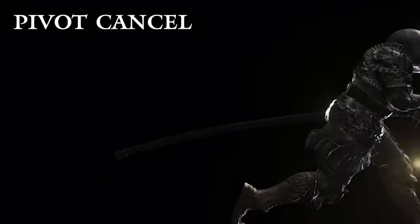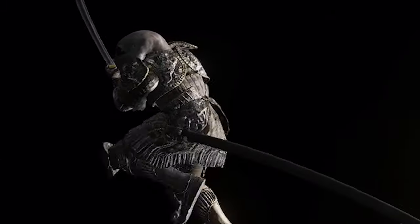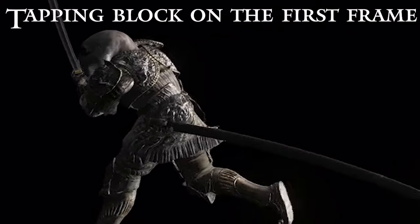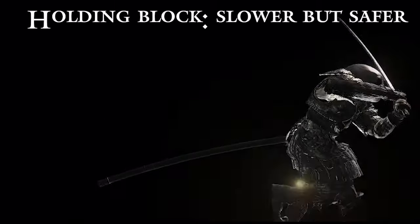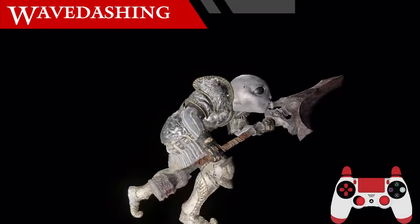A pivot occurs when your character is sprinting and suddenly changes directions. The pivot can be avoided with an animation cancel, like a block pivot, by sprinting in one direction, tapping and holding block, and immediately turning your character 180 degrees as your character starts the first frame of blocking. If you hold block while running, you're less likely to mess up the pivot, but your character will instead perform a small pivot standing in place, opposed to canceling the pivot entirely.